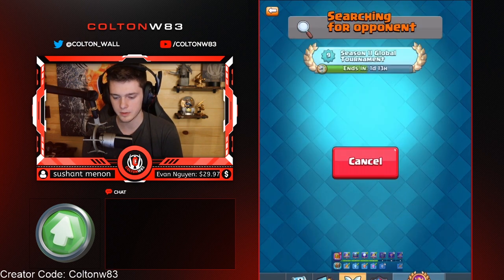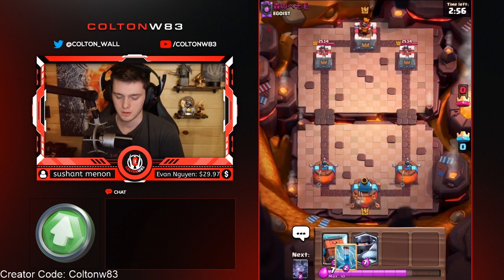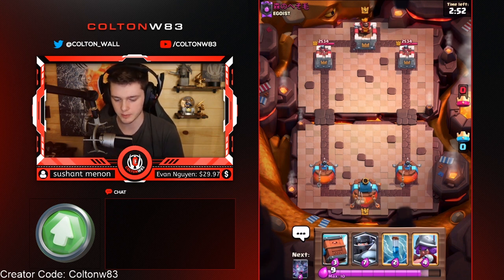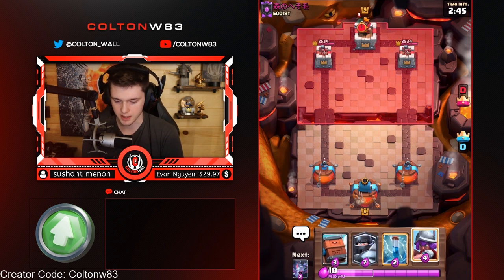Next up we will be going Mega Knight Wall Breakers. Roll Delivery is really good right now. In Challenger, with how strong it is, you definitely should get comfortable with Roll Delivery in multiple decks — it's used in multiple good decks. You just got to get used to that delay.